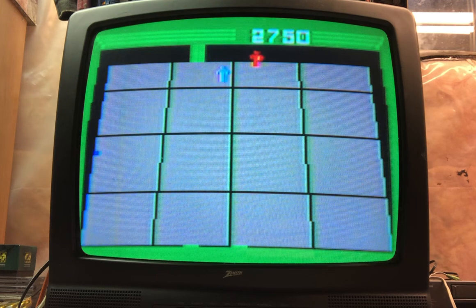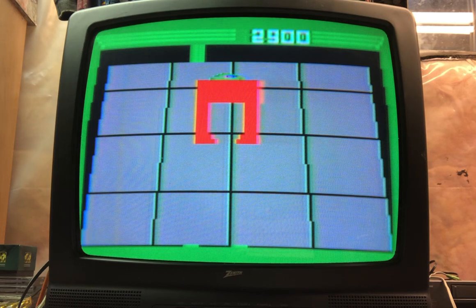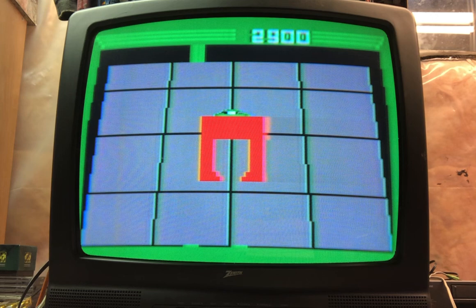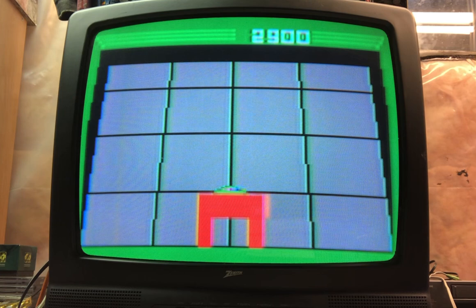I always forget I can throw backwards without having to turn around — it doesn't matter which direction you're facing because the disc only goes in whichever direction you push on the keypad. The Recognizer just literally squished me — I believe the game is over when that happens. He repairs the door, finishes his job, and then leaves.